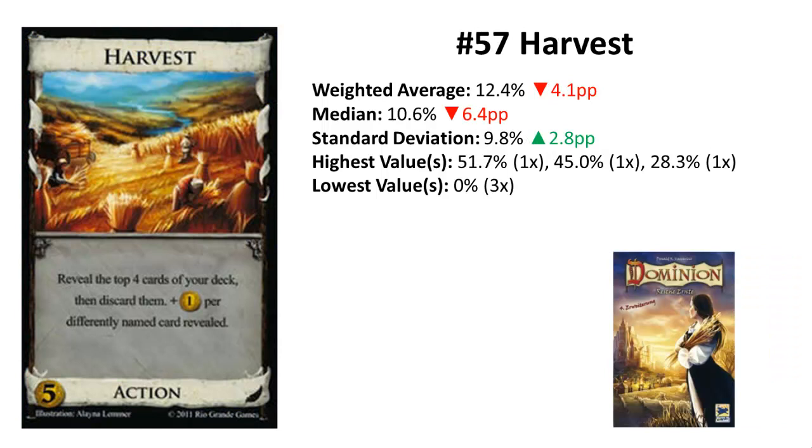Rank 57 is Harvest from Cornucopia. Now we come to bigger changes — Harvest lost five ranks and four percentage points, and got more agreement at the same time. It was voted three times last, with only one rank close above 50%. It would be even one more rank lower in the unweighted list. Harvest is very swingy: in games with very few different cards and a coherent strategy, this is mostly a Silver and rarely a Gold — really not a good card.